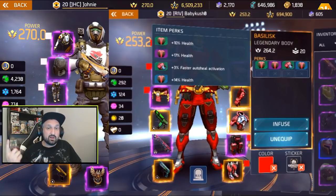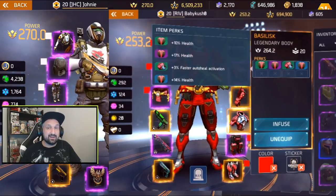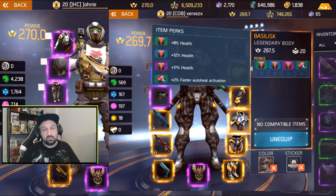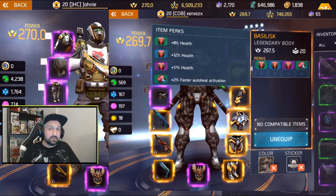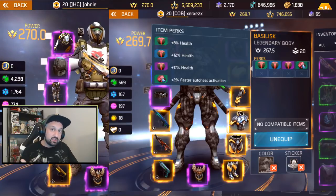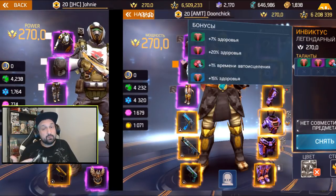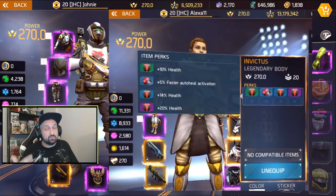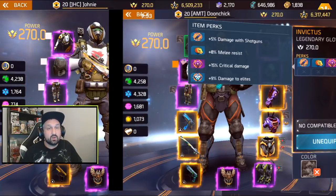Legendary armor with triple HP is super hard to find. Baby Kush on his second account Super Kush 8 has triple HP with 3% activation stats — pretty cool. Another one at 37% is a bit low for triple HP, but in PvP you'd still use it over a 40% non-legendary. One from Dune Chick has 42% HP and 1% activation. And one of the best I've seen: 44% HP and 5% auto-heal stat — really high.